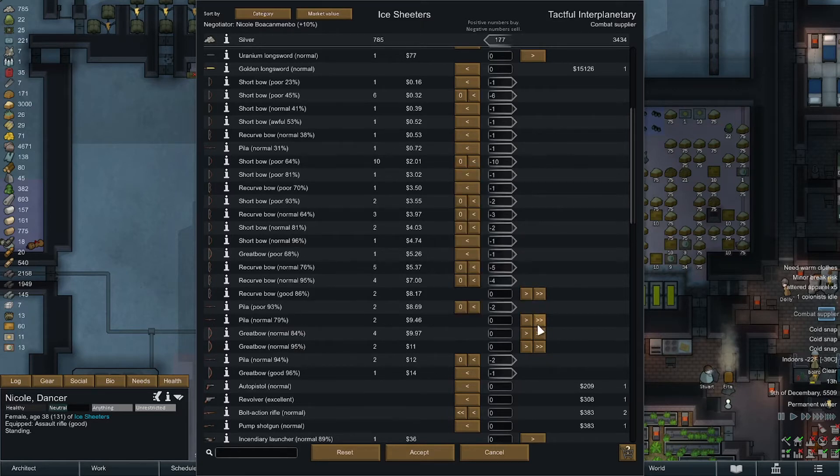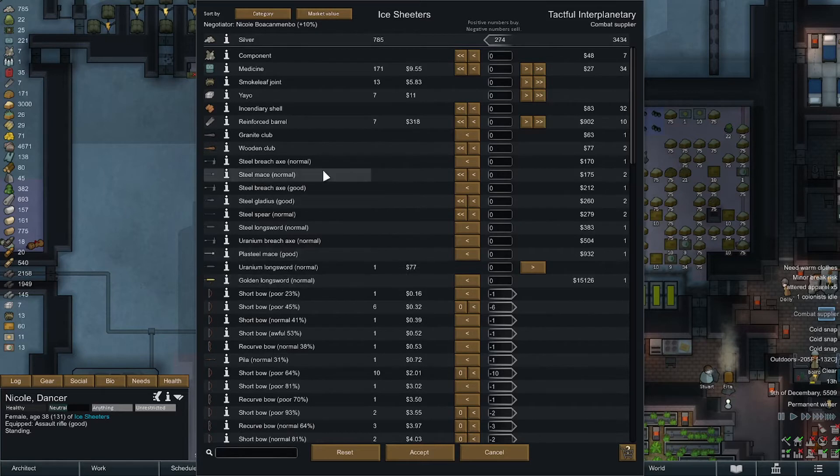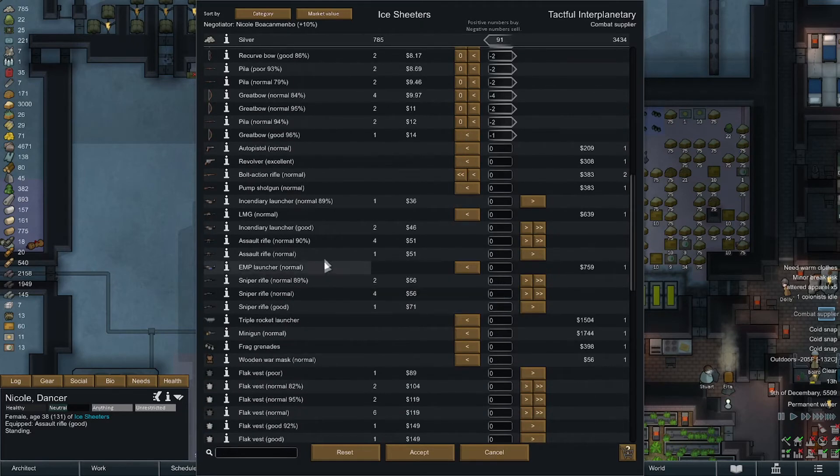For future reference — we ended up with less than 300 bucks. That's totally not worth it. We do have seven reinforced barrels which we don't need. Getting rid of these drugs too. They have components — I'm gonna buy them since components are one of our main bottlenecks.